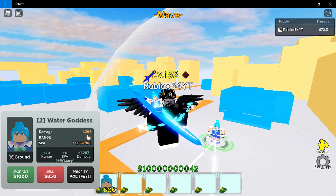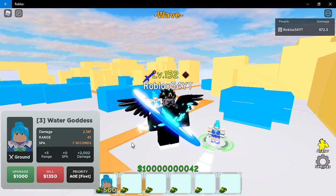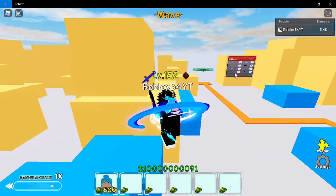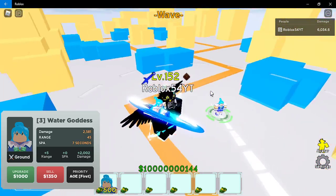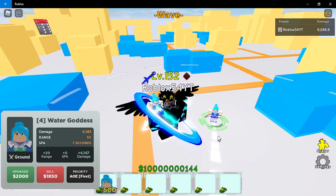Second upgrade: 1294 damage, range 25, attack speed 7 seconds, 1000 for the next upgrade. Third upgrade: 2581 damage, range 45, attack speed 7 seconds, 1000 for the next. We get a new attack here — she shoots like a little water ball or water sparks. Fourth upgrade: 4583 damage, range 50 — so the range basically doubled — attack speed 7 seconds, 2000 for the next.